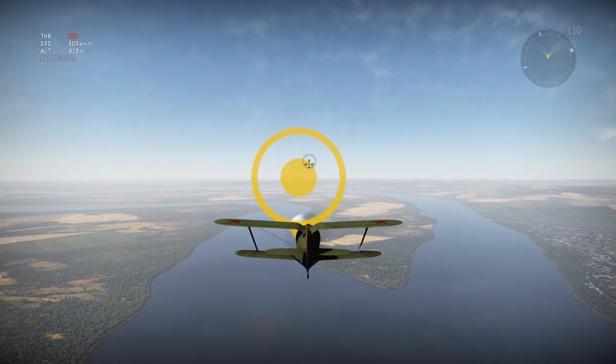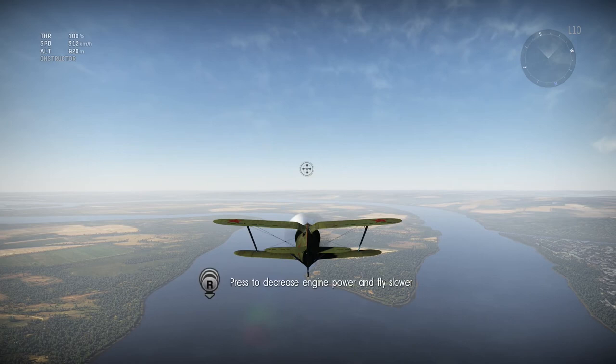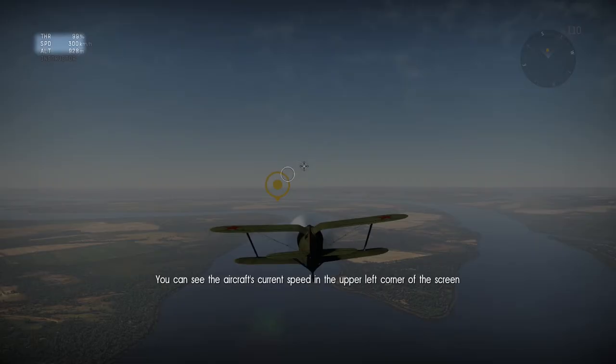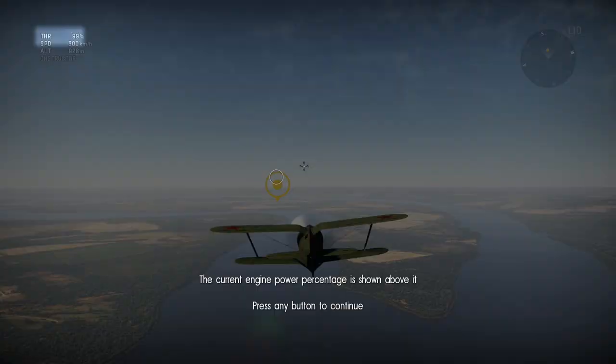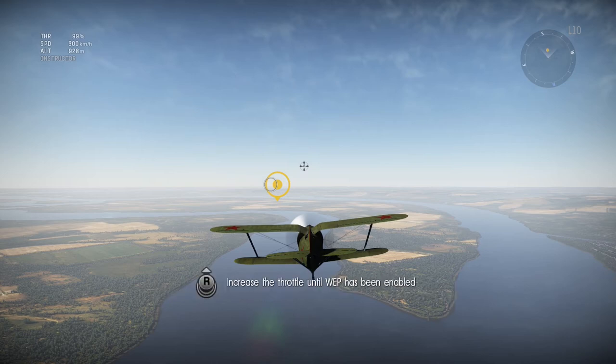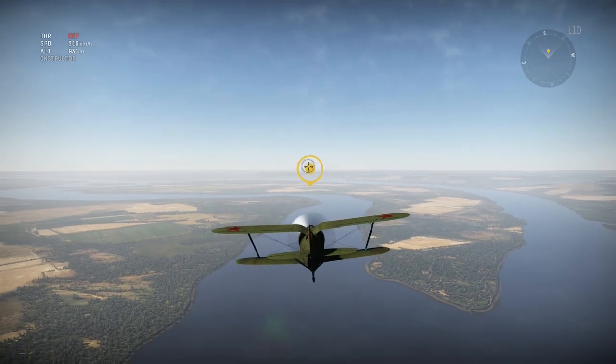Pretty much your left stick is going to be your altitude — up and down, looking up and down. Your right stick is going to be your acceleration and deceleration. For me it's kind of hard because it's inverted — up is down, down is up — and it's kind of confusing, especially in the heat of battle when you're getting all shot up by guys flying by you.